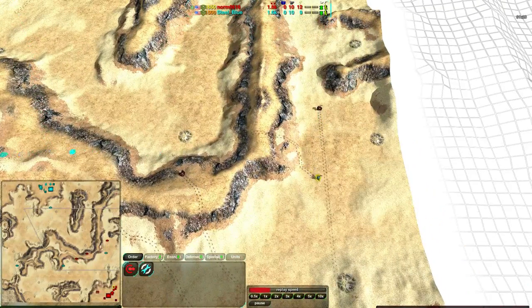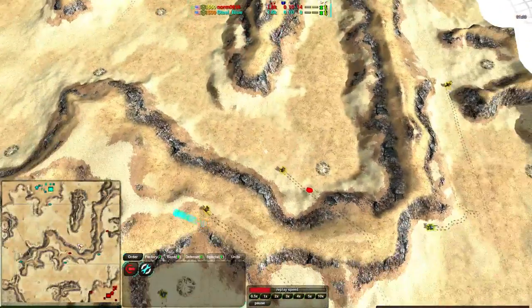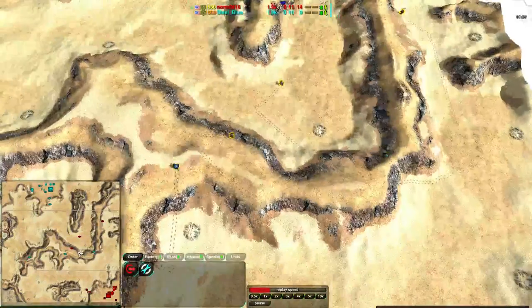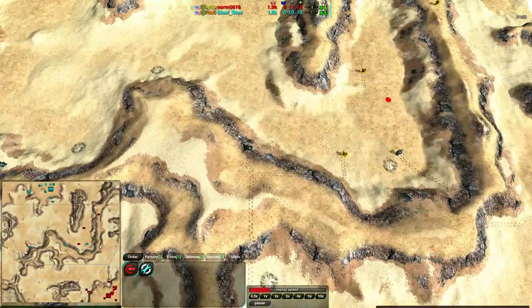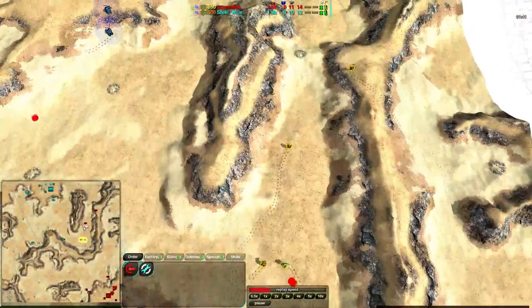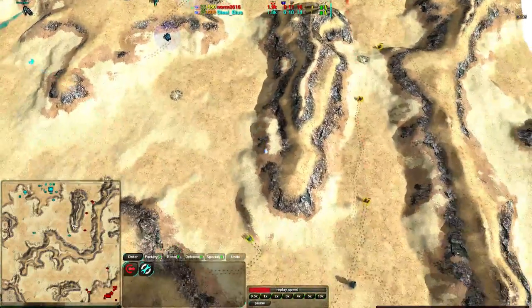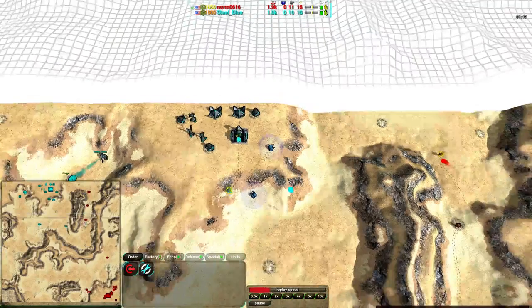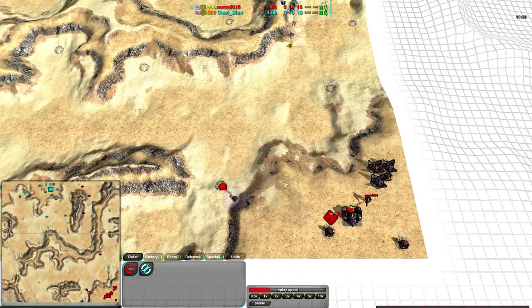A small battle starting out — a couple bandits between both players are seeing each other. Norm is putting a lot more directed effort into going directly towards Steel Blue. Steel Blue is moving his bandits around to scout out; he actually hasn't found Norm's base yet, but he's spreading his bandits out just to see what's going on. Norm seems to be sweeping from east to west and will find the base very quickly, seeing as Steel Blue's base is right in the center.